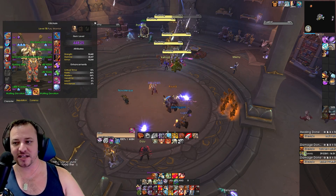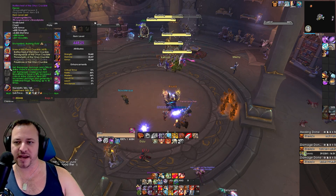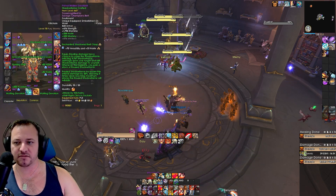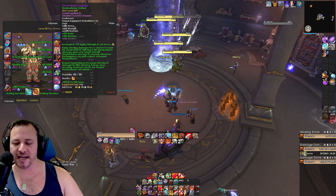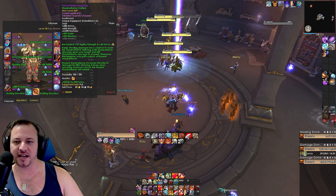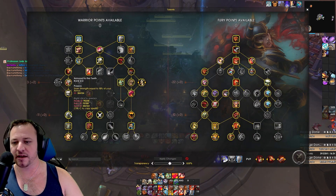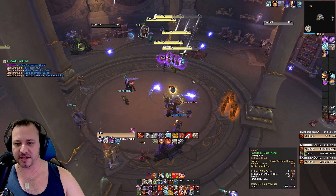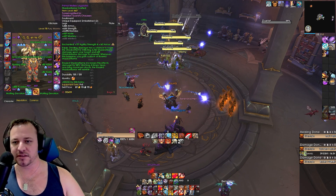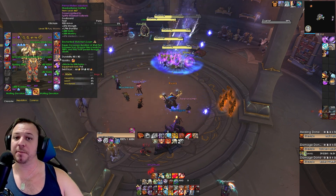For the enchants, we're still getting avoidance on wrist and cloak — no changes there. Waking stats on the chest, no changes. Belt class, no changes. The leg enchant with strength or primary stat and armor — reason being, we get armor. If you want to recap the memory of why: Armored to the Teeth. Extra armor gives us strength by 10%, so armor on the legs is handy in that regard.